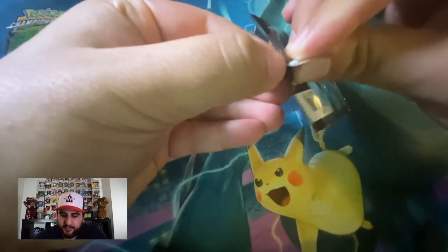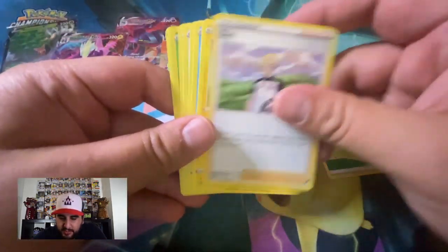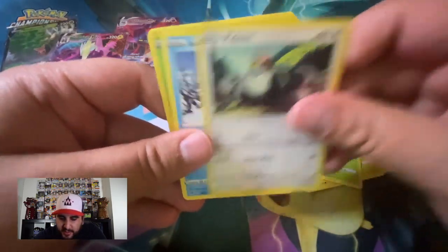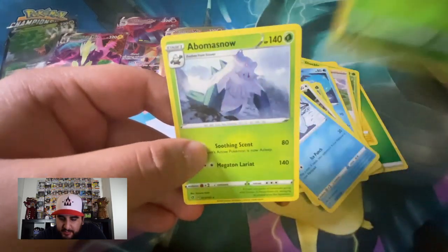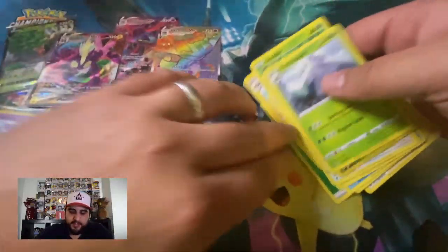Alright, last two packs — let's pull something nice, like we didn't already. Let's pull Boss's Orders — that would be completely insane. Leaf, Chargebug, Shuckle, Tantacool, Mr. Mime, Glimmet, Mime Jr., Snover, Pidove, Darumaka, Applin reverse, and Abomasnow is our rare — nice. Now I need Dragapult to actually use the Dragapult VMAX.